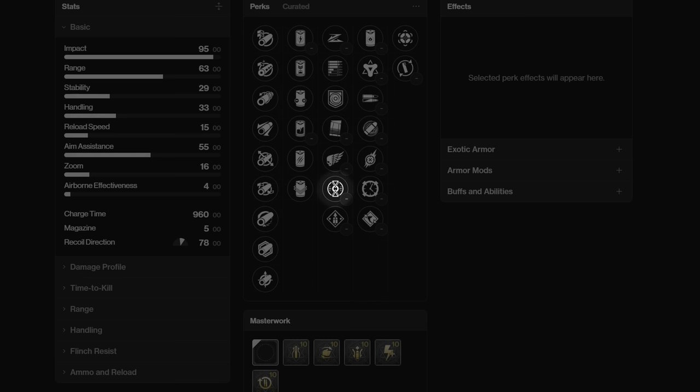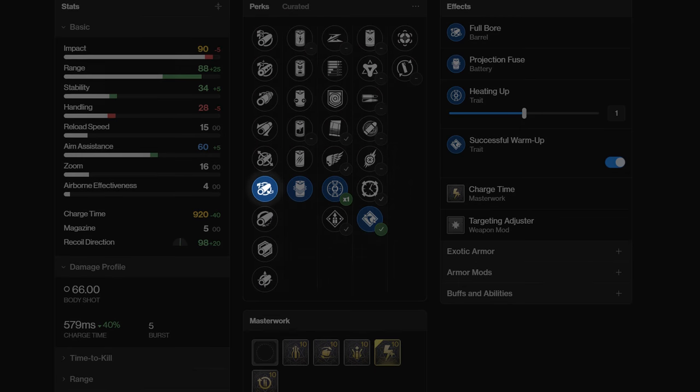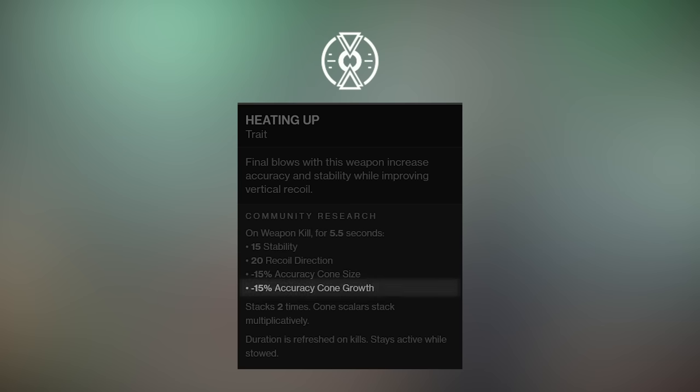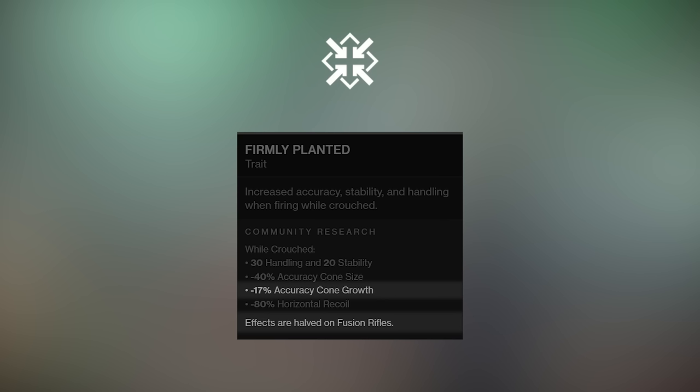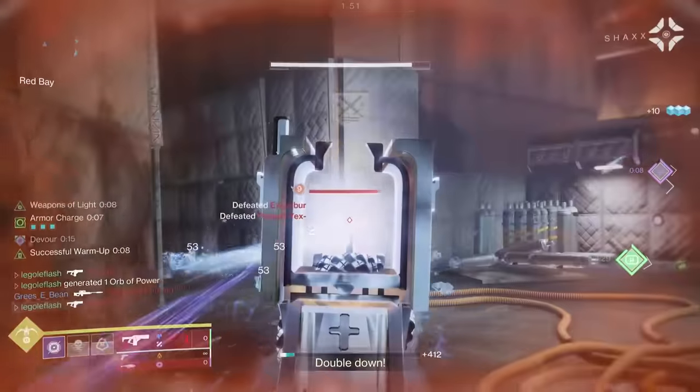In Column 3, Heating Up was a perfect addition to match Successful Warmup in Column 4. Heating Up activates on an elimination just like Successful Warmup and grants 15 stability, 20 recoil direction, minus 15% accuracy cone size, and minus 15% accuracy cone growth per stack — up to two stacks. The important things are the 20 recoil direction and the accuracy cone growth. No matter how you set up your barrel, with just one kill you're up to near-perfect 98 recoil direction. Accuracy cone growth changes are rare — Under Pressure doesn't even give this, and Firmly Planted does but only 8.5% on fusions. This is 15% and can stack to double, creating an extremely accurate shot. I've been blown away by the Heating Up and Successful Warmup combo on Deliverance, and I'm so excited to see it here on Glacioclasm.